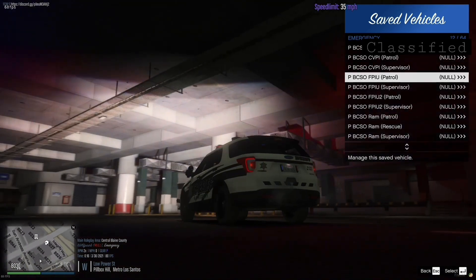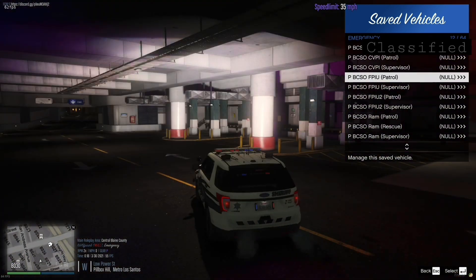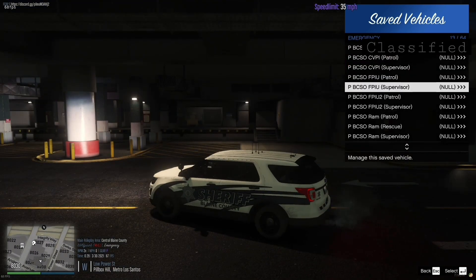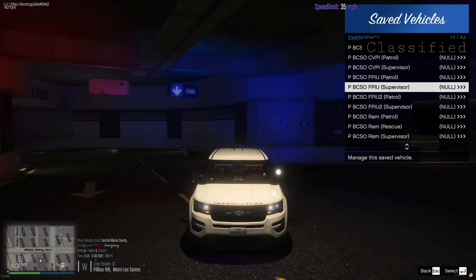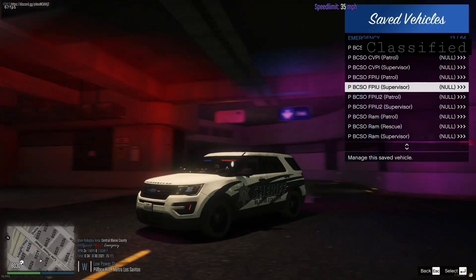This is what it looks like — Blaine County Sheriff's Department. Not too bad. I try not to leak these spawn codes. The other ones we just didn't care about because we knew they were getting replaced sometime soon. So yeah, this is the Blaine County Sheriff's Office Ford Police Interceptor Utility. And this one is the Supervisor livery. I'm going to have to speak with upper management to see if we can get hubcaps for the Supervisor livery vehicles, because these are not preset — it's just what they prefer.